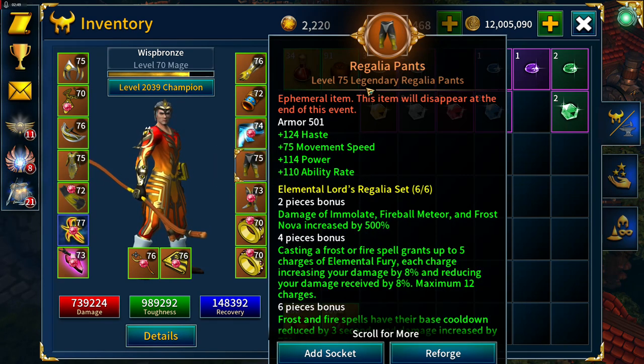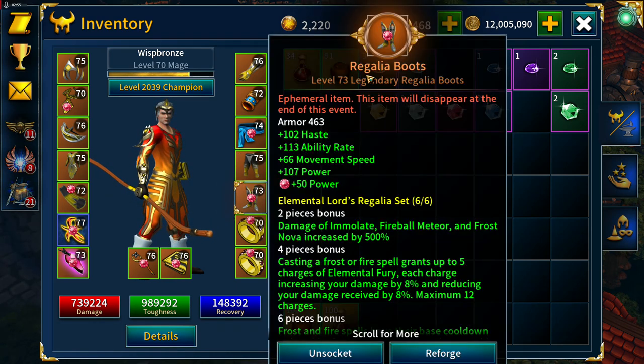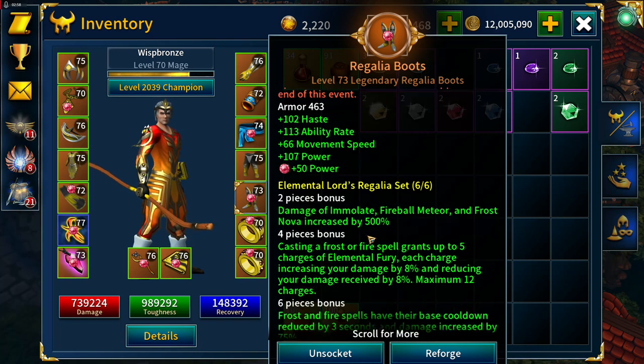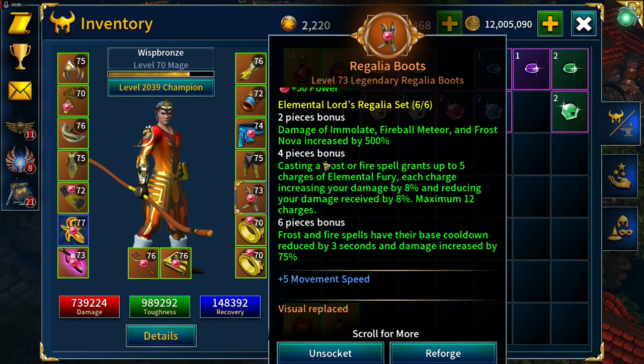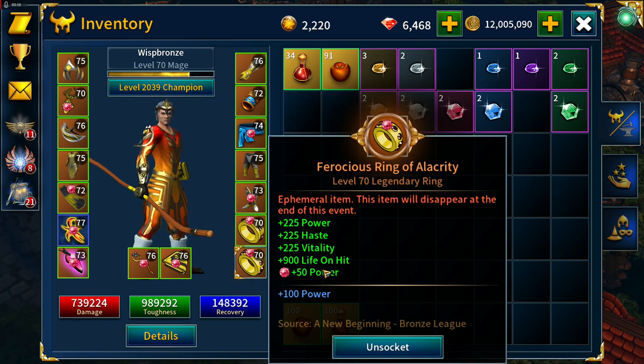Regalia pants with haste, movement speed, power, ability rate, enchanted with movement speed. The boots: haste, ability rate, movement speed, power, and movement speed. The rings are exactly the same as the necklace - power, haste, vitality, life on hit, enchanted with power - and an identical one.